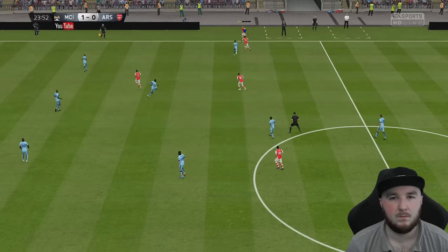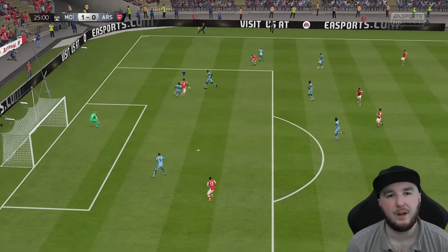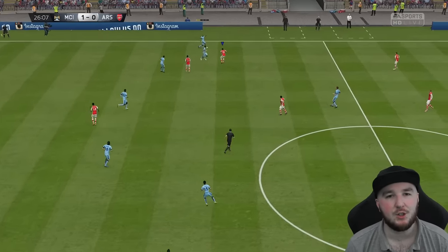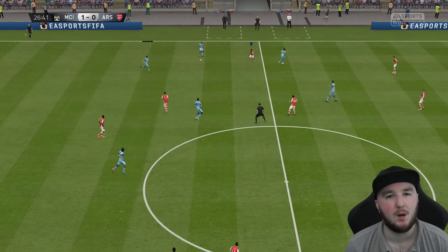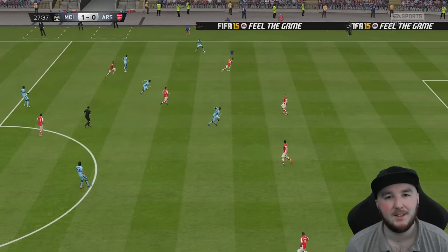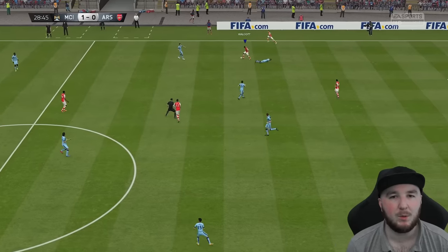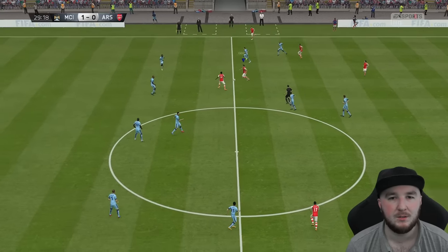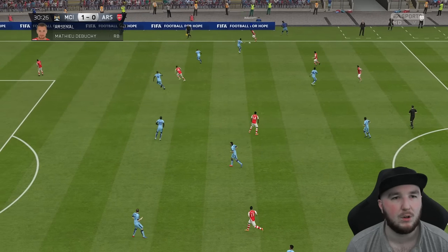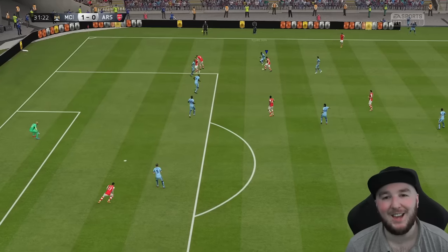Nice overlap from Debussy — it's going to have to be a cross. That's got to be a foul, surely. Debussy's got an injury, he's holding his shoulder. Please don't tell me I'm going to have to make a sub — it'll be like having ten men; I don't have another right back. He's just standing there. Why would he just stand there like that? That's hilarious.